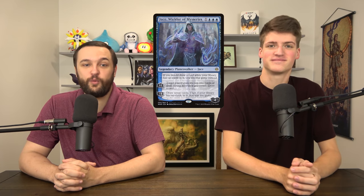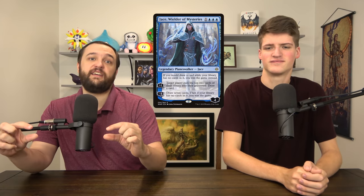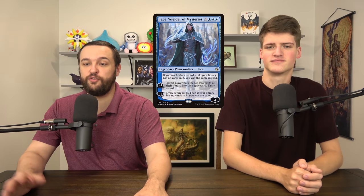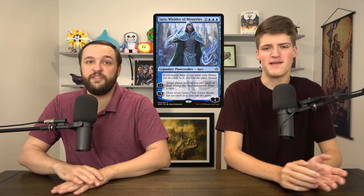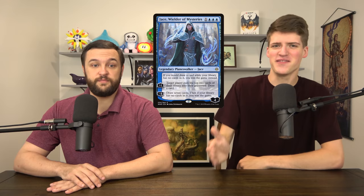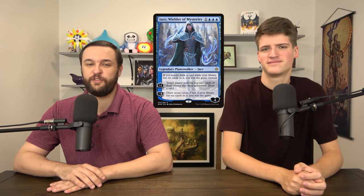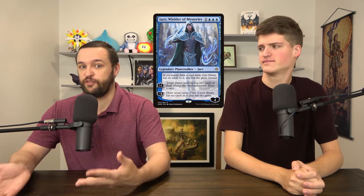Another win condition for decks that want to build themselves out — it's Jace, Wielder of Mystery. He's a planeswalker that has Laboratory Maniac static text. He pluses to Thought Scour, minuses 7 to draw 7 cards, and if you would draw from an empty deck, you win instead. This one fits in certain niche decks, but in the decks it's good in, it's great. These cards are all insane and they're all a couple of bucks — you need to get them now before they go up.